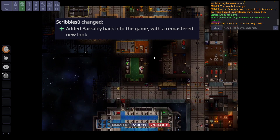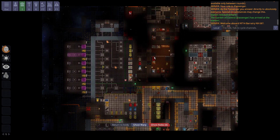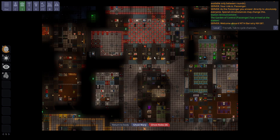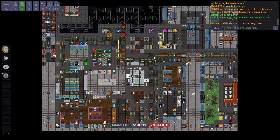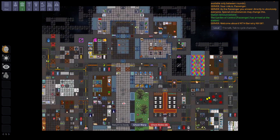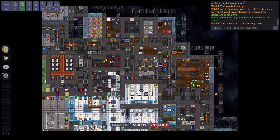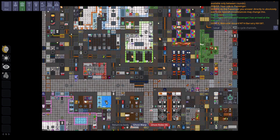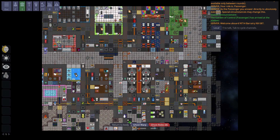Last but not least, Detroit 2 — also known as Baratree Station — has been added to the game, or re-added depending on how you look at it. The layout is similar in a lot of ways but there are some different tweaks. Baratree's prime concept is a very understocked, run-down, hellish station.